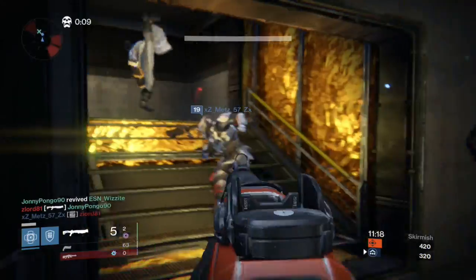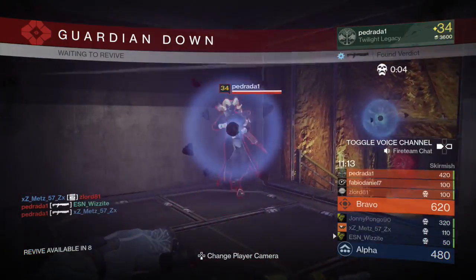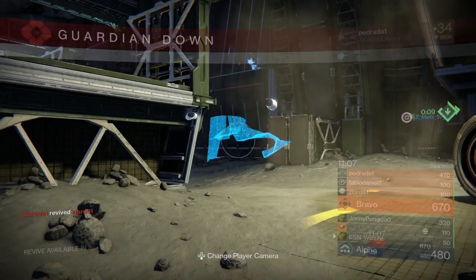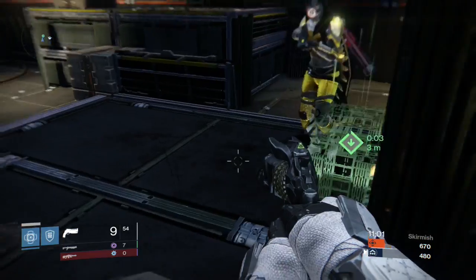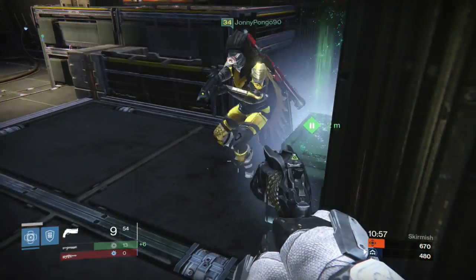So in today's Destiny idea, it's called armor telemetries. Now you're all familiar with weapon telemetries, which when you use one you rank up the weapon of that type faster from all experience gain, whether it's from missions, patrols, bounties, etc. You guys get the idea.